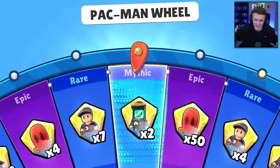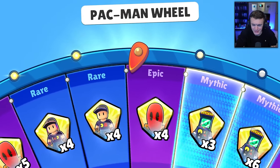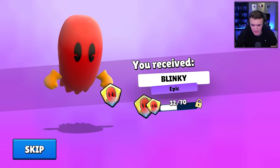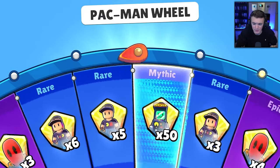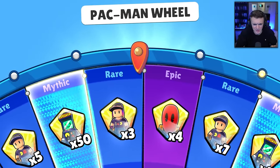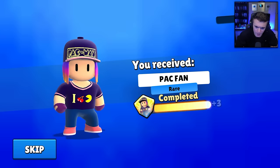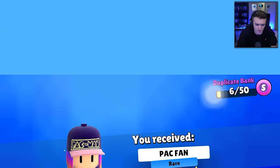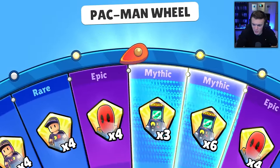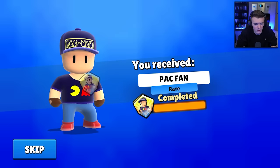We got the Pac-Man, the male version. So the guy won — we got him first. Blinky, four more, 35 out of 70. We're halfway for the Blinky. We got the girl Pac-Man — we got both Pac-Fans. Awesome, halfway done. Two out of the four skins. We might get lucky and get the Epic by the end of this video, but we're definitely not getting that Mythic — 120 shards required. That's gonna take a lot of spins.